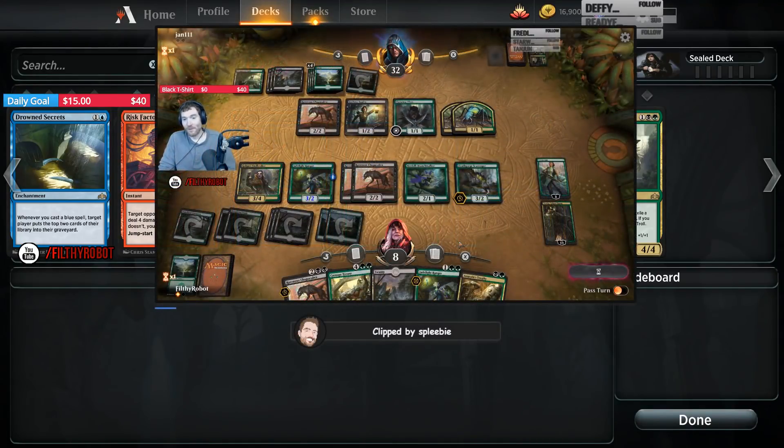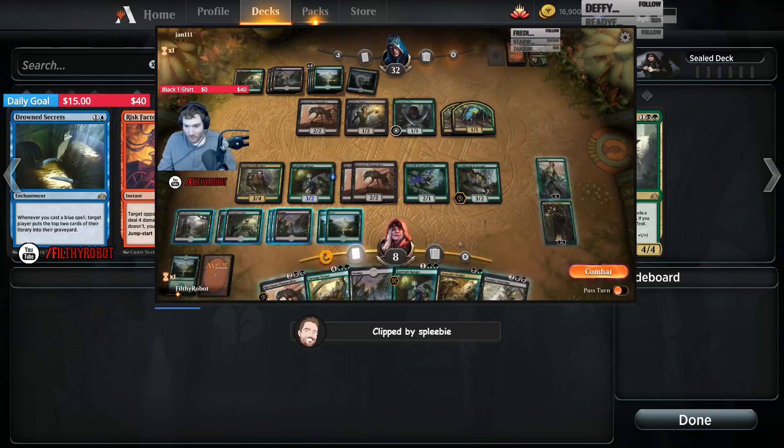That's a shitty draw. He's tilted because he didn't tap manually for Final Finality, and it chose stupidly. Poor guy.